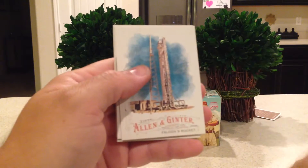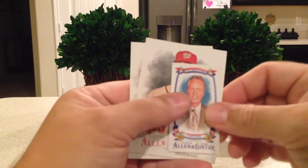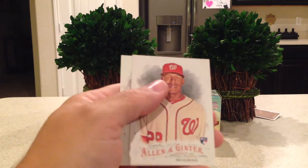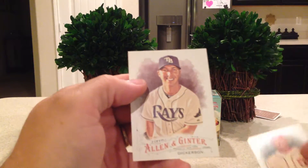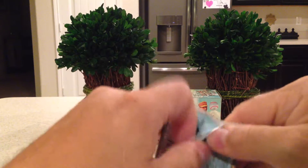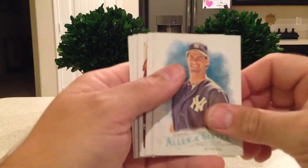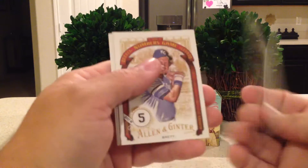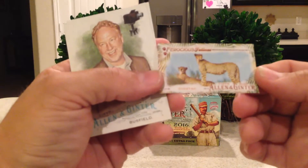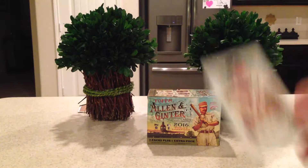Fourth pack: Justin Turner, Falcon 9 Rocket, George Brett baseball legends, one of those mayor cards, Greg Fisher from Louisville rookie, Pedro Severino, and Corey Dickerson. Halfway through the box and nothing yet. Fifth pack: Paul O'Neill, Neil Walker, George Brett Numbers Game, Ferocious Felines — the Cheetah — Timothy Busfield, and Julio Teheran.